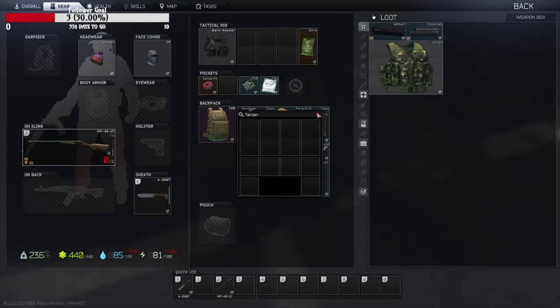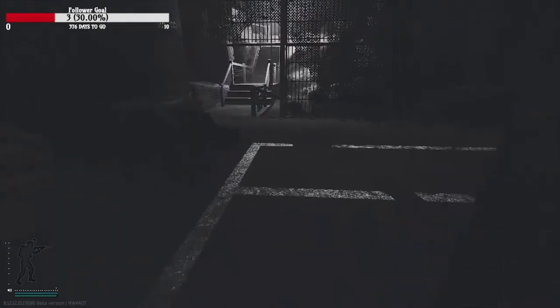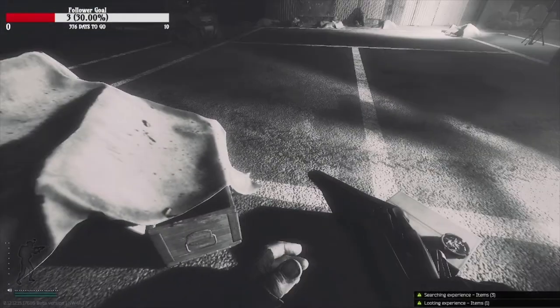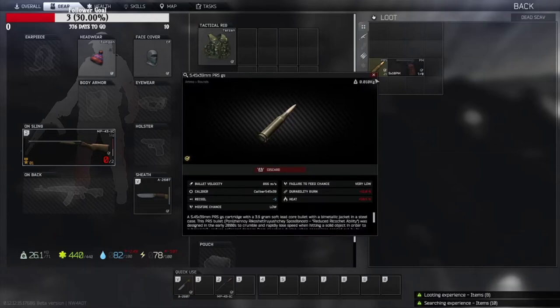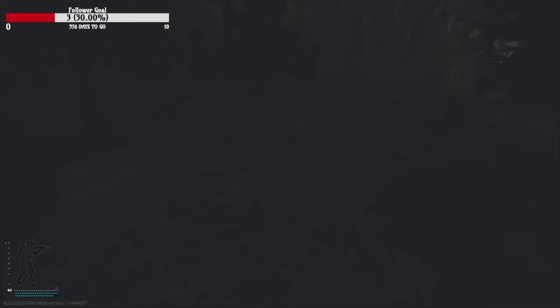Nothing in the vest but I'm gonna go ahead and search anyway. Always check the shelves. Nothing worth anything. There's a box right here — T-plug. There's a body here, sometimes they have car batteries or a tool set — you'll need a tool set for one of your tasks in the future depending on your level. We'll go ahead and take that.